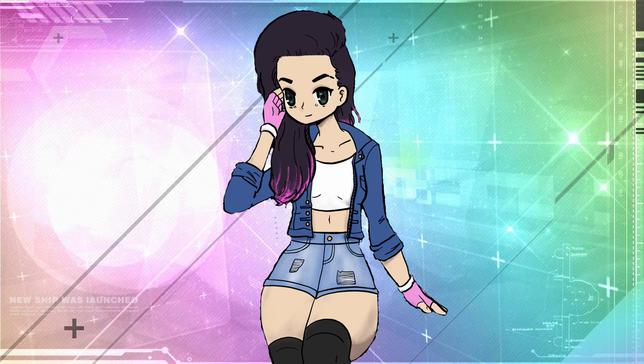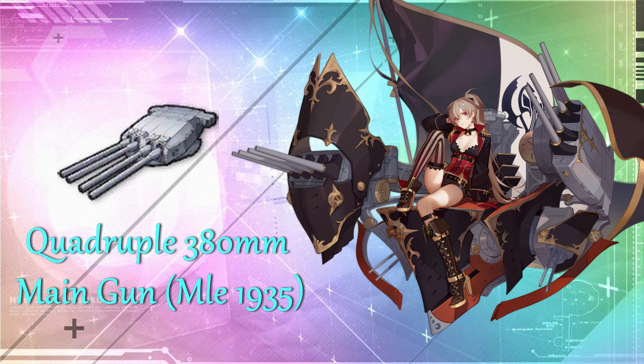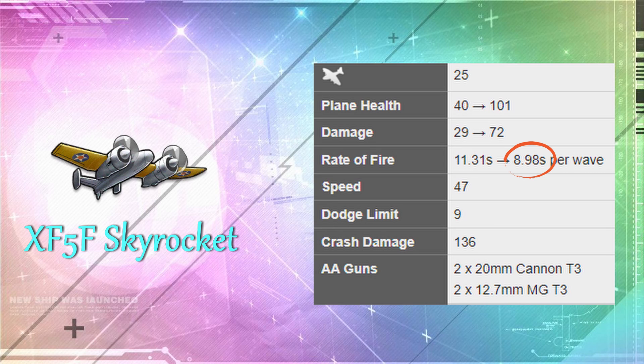Let's move on to the items that you shouldn't prioritize but are good to get — consider getting them once you have the higher priority equipment. The first is the Quad 380mm main gun. This is very good if you have Jean Bart because of her skills; otherwise, this gun is not that great because it has slow reload, mediocre damage, and pretty bad accuracy. The next is a rather unusual-looking aircraft called the XF-5F Skyrocket. This aircraft has no bombs but it has the fastest takeoff in the game, so it's very good for carriers with launch-based triggered skills such as Unicorn. You'll need to decide if it's worth sacrificing damage on enemy ships since this plane doesn't have any bombs.